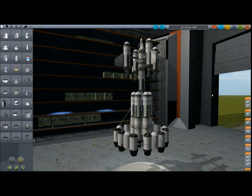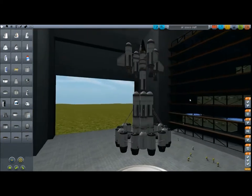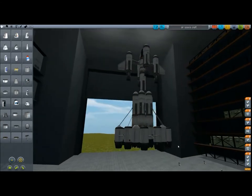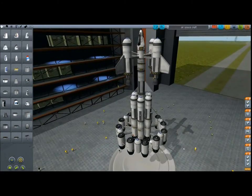Hello there, today a video about Kerbal Space Program. I'm Serge Mier and today I'm going to show you a type of rocket I built. It's mainly about this part beneath here — to get into outer space pretty simply without wasting too much fuel. I have to say the rest of the rocket is a pretty failed design; it's just to show in this video what you can do with it and what it's capable of.